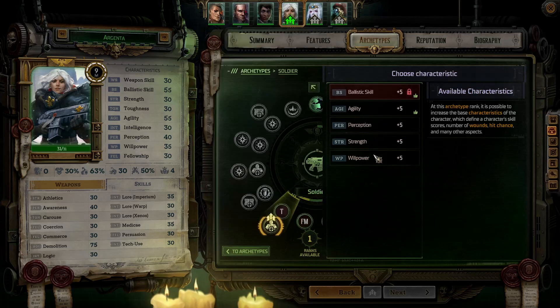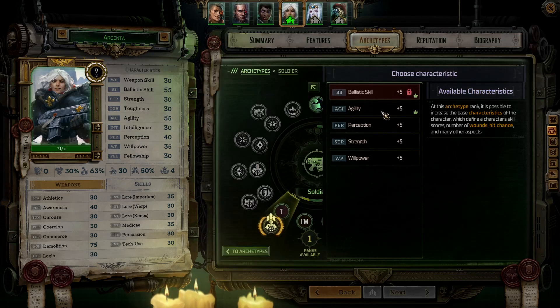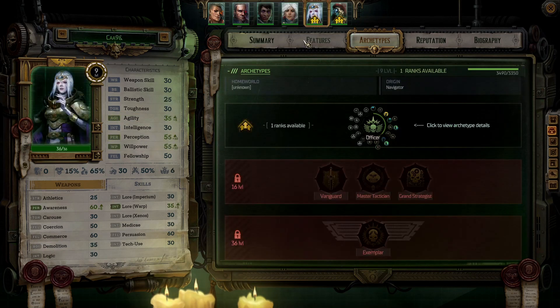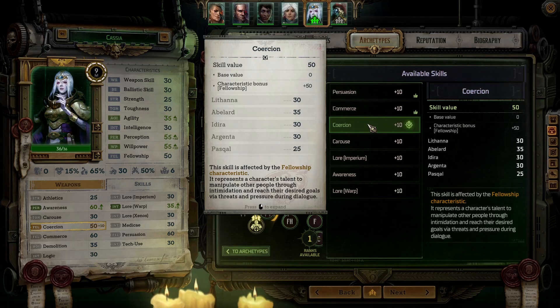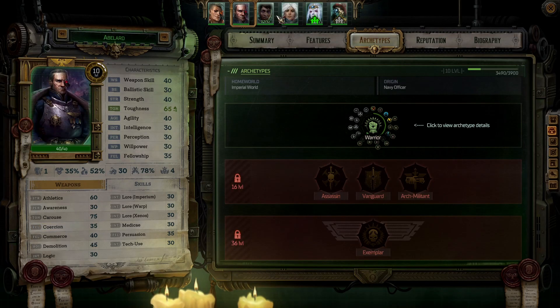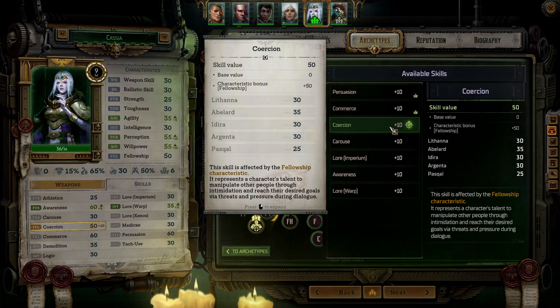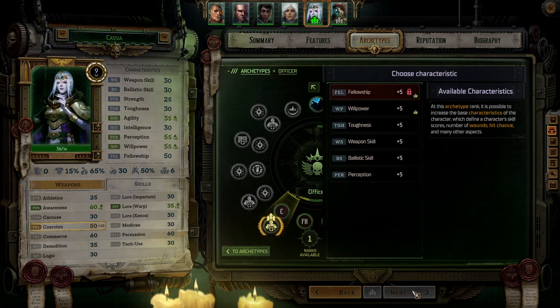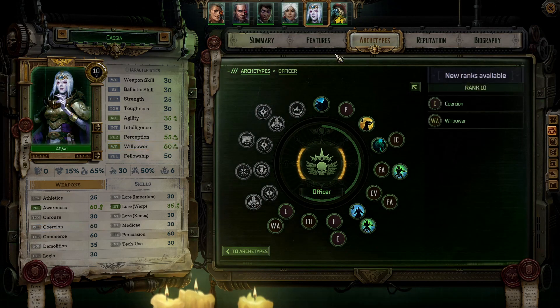We've maxed out Ballistic skill. Perception's not relevant. We're not turning into melee, so this is relevant. Willpower could be a thing, but I don't think we need that as a priority. I'd rather have the Agility bonus and just be really hard to hit, as well as good in demolitions. All the persuasion skills - Coercion's the lowest. We don't have anyone particularly skilled in coercion, and we're higher on those already, so it's probably that. Fellowship would be the priority stat, but we've already maxed out on that apparently.